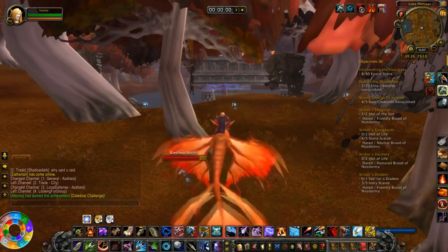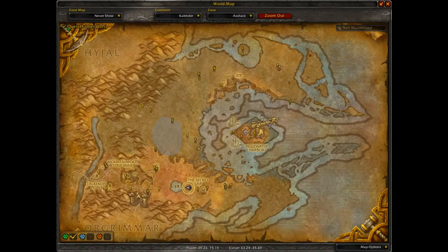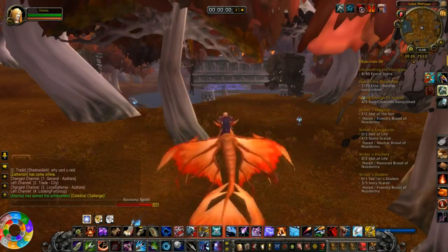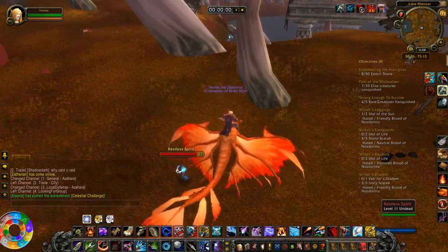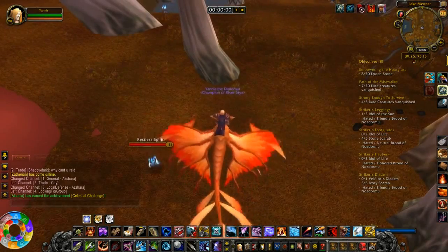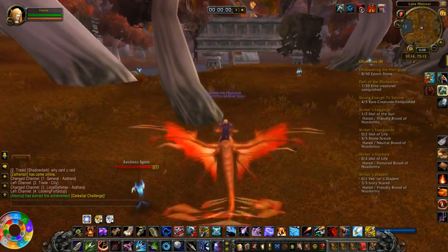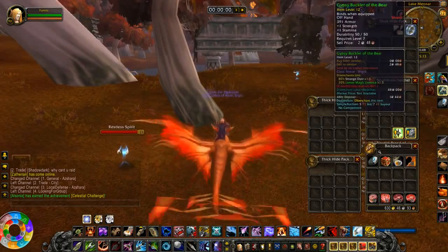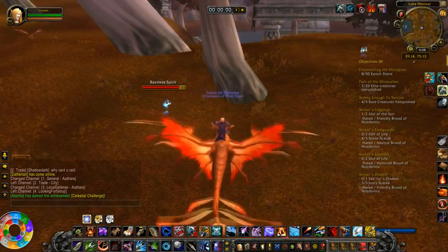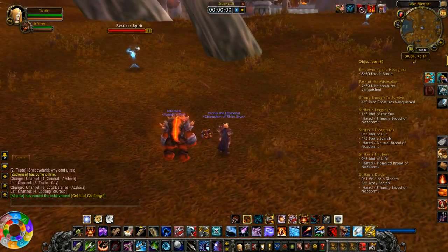Hey guys, I'm back, and we are at the second area to farm Linen Cloth with the Horde. We're in Azarsha — I do apologize if I'm pronouncing these names wrong. We are farming these restless spirits down here, and they will be dropping our linen for us. They are level 11 and level 12, easily done at level 15 or 20 if you need the Linen Cloth or the green gear they might drop for a little bit of money. Let me get off my map and set my stopwatch — we're going to go for 10 minutes. Here we go.